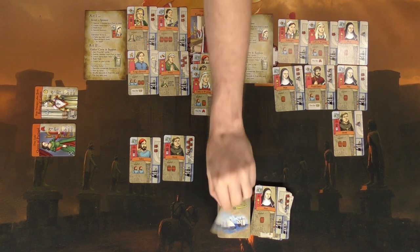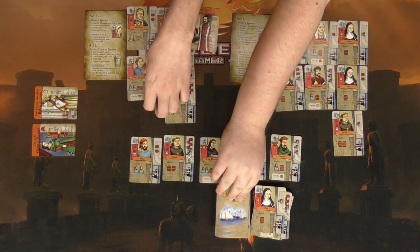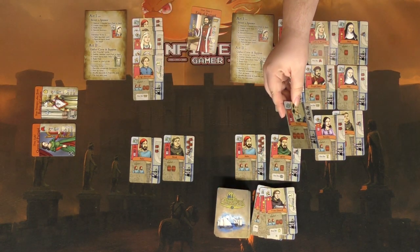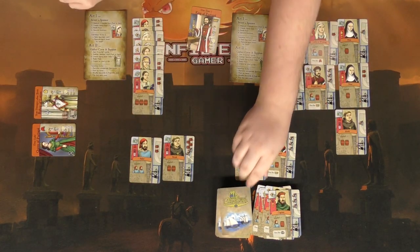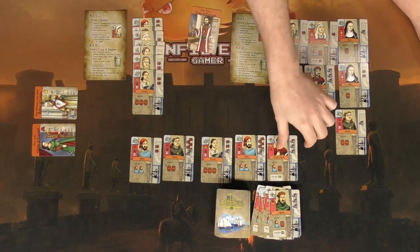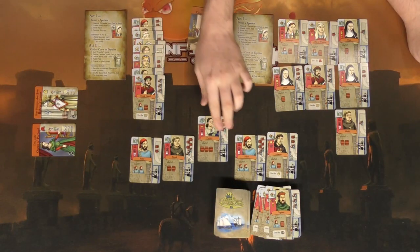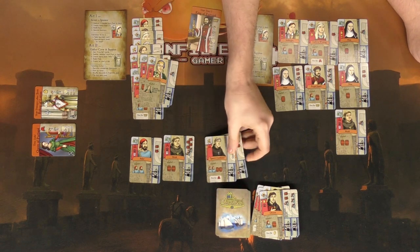I take two from the face-up pool and one from the top of the deck — if I do that I get rid of one and put three new ones out. Grant secures the Queen and gets a 'free for the King' card automatically. He then drafts three more cards, including one from the top of the deck, and puts out three new ones.